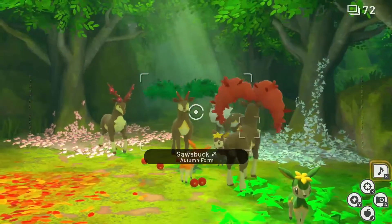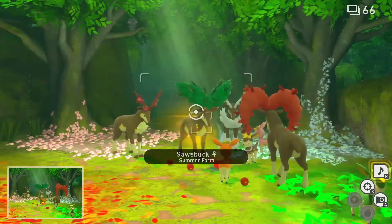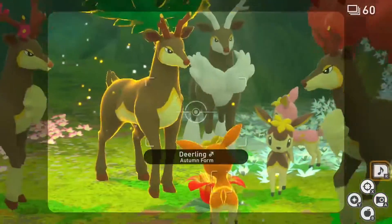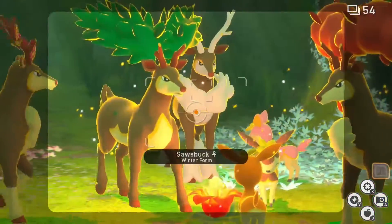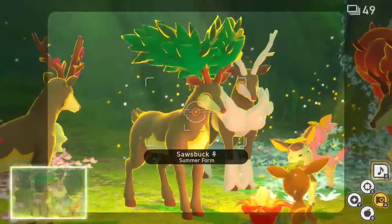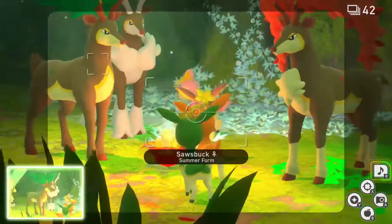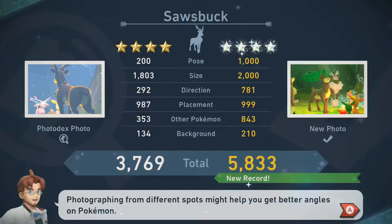A little further down the path, you will see an opening on the right with a Cristobloom and a herd of Deerlings and Sazbucks. Hit the Cristobloom with an Illumina Orb to prompt another Deerling and Sazbuck to come out, and throw fluff fruits into the middle of the herd to prompt all of them to gather around. After all of the Deerlings and Sazbucks are near each other, play your music to prompt the Sazbucks to howl. While the Sazbucks are howling, hit them with an Illumina Orb and snap your pictures with multiple of them in frame for the final Diamond Stars.